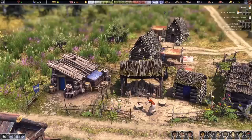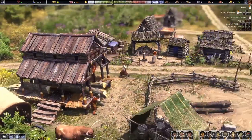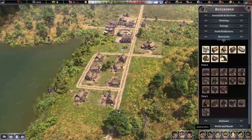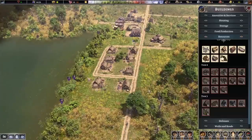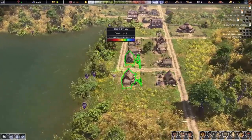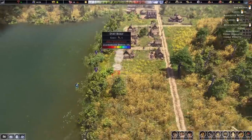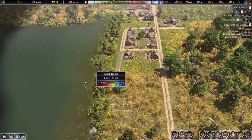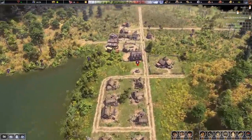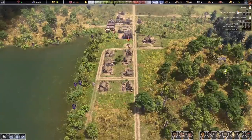We've got our woodcutter chopping wood and our forestry building making planks. Our saw pit is making all sorts of planks for us. Let's go ahead and get ready to build some more homes — we're 24 out of 32. We're going to go ahead and build some more roads too. Future planning is always a good idea. I love how straight this little lake is — we can build along the whole thing. The well is complete and it is now filling up with water.